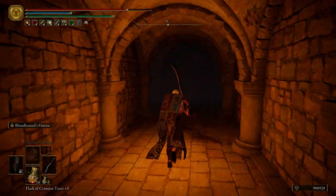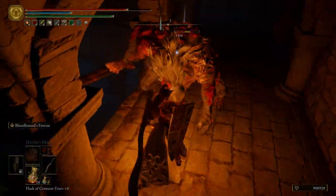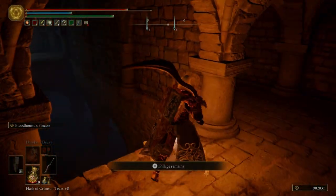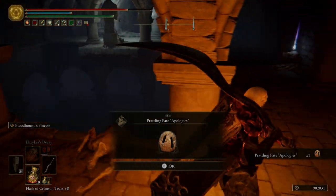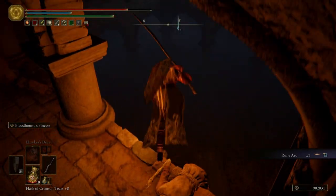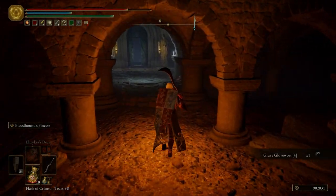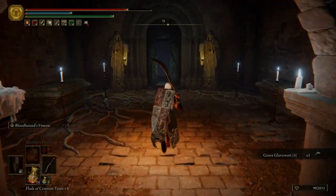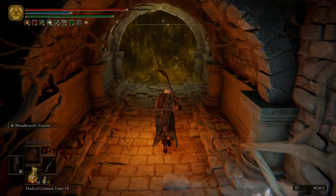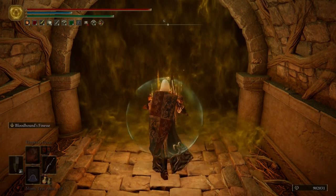And then we're going to crouch because we have one of those ill omen guys. Get the prattling pate apologies, and then a rune arc — which I'm still overflowing with — but I don't want to sell them and then get even more runes, so I'm just going to keep them for now, unless I'm trying to power level again. Let's go ahead and drink a flask, and then we're going to use our wondrous flask of physic. Go in here — we're going to be fighting two bosses at the same time. This one is really not hard.